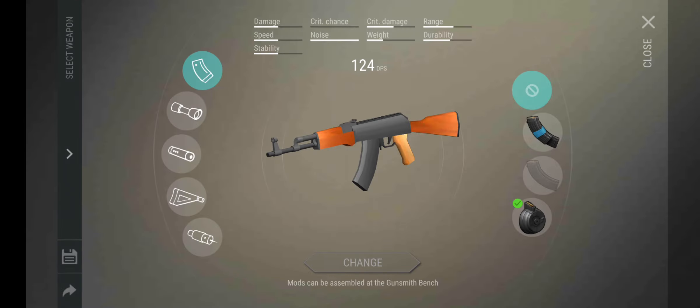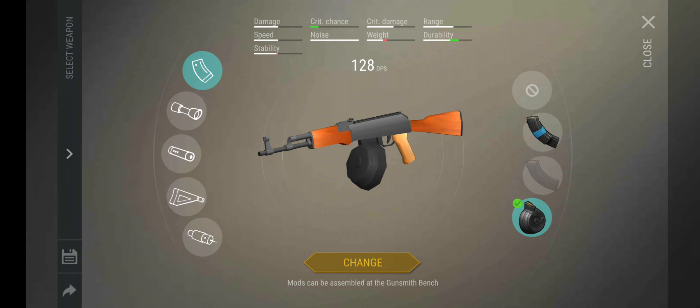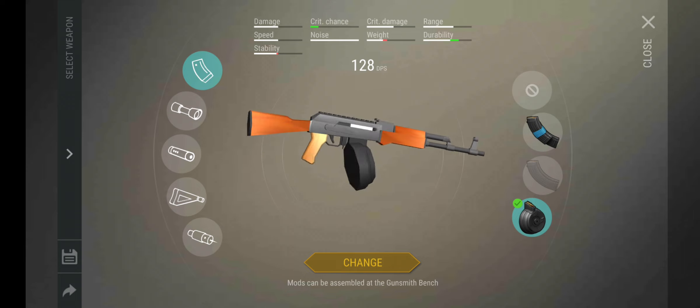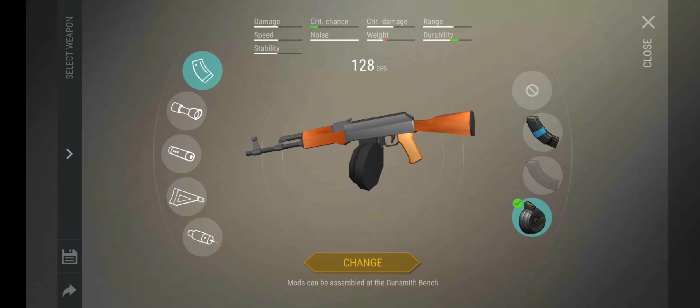The two harder weapons to mod are the AK and the VSS. The best thing for the AK is a specific handle that gives critical damage, critical chance, durability — though weight goes up. The AK is mainly built for bunker bravo use. In bunker bravo you want maximum DPS since those zombies have a ton of health. You'll use M16s but for bunker bravo you want constant high damage output, accepting a slight sliver of stability loss.